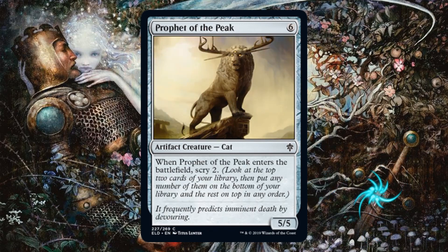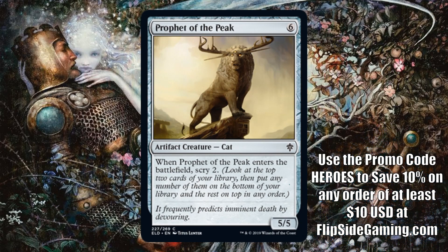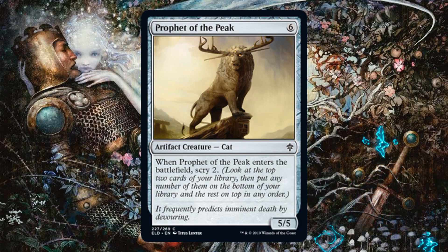Prophet of the Peak — I'm usually not a big fan of high-costed colorless artifact creatures, but this one is not bad. It's a 5/5 for six — nothing thrilling there — but when it enters the battlefield you get to Scry 2. Later in the game you want to smooth out your draws, make sure you keep hitting gas and not lands, especially when you come down to the wire. This helps with that while also giving you board presence. No trample, no evasion — but okay. You're hoping for something better at the top of your curve, but if you don't have it, especially in Sealed, this could come in handy.